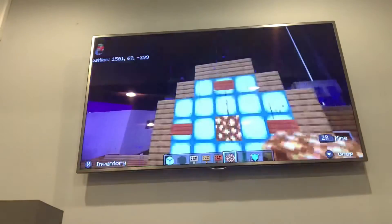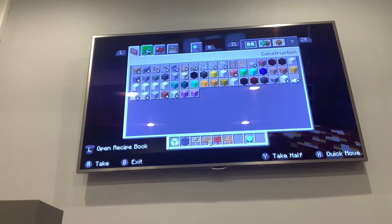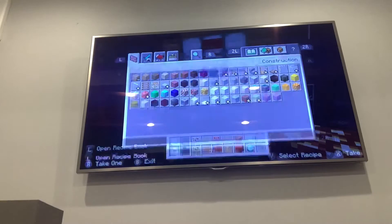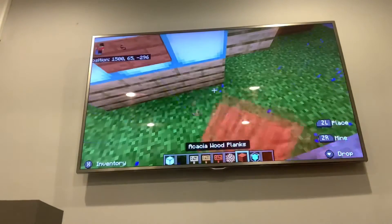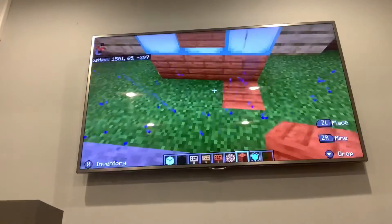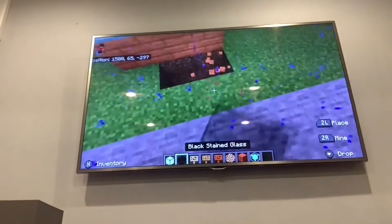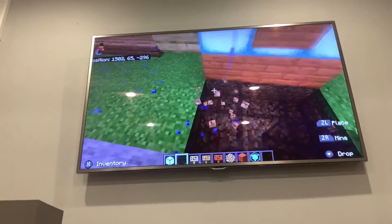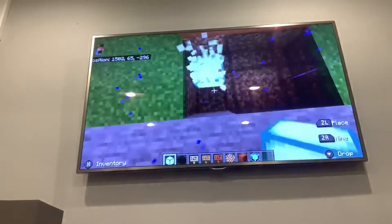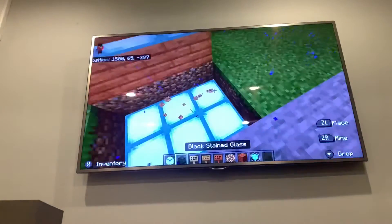How about we change everything including the wood? Let's change the word and make all the wood stuff. Let's add a little glass floor — I know it doesn't look great because of the dirt, but I've got a good idea for the glass floor. Let's make some light.